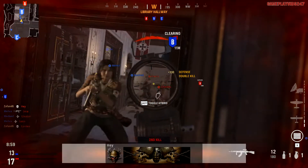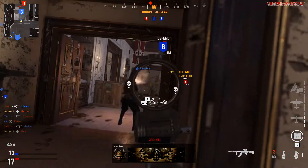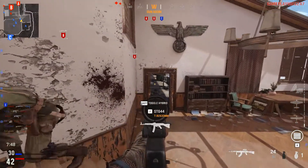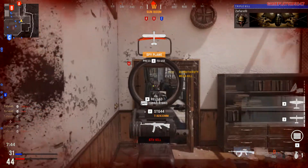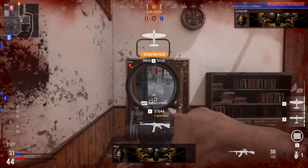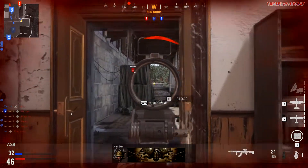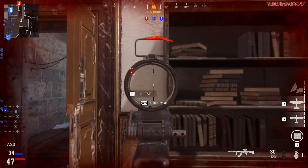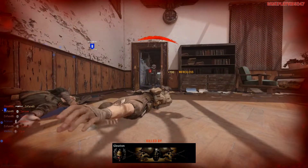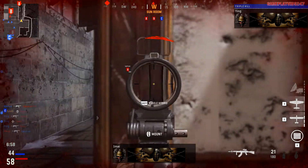This weapon, the AS44, is so powerful in my opinion with its burst fire. The way this class has set it up, it's pretty much a one-burst gun. If you can hit them in the chest, or of course in the head, they're going to be going down straight away. I've attached a 2.5x scope onto the AS44 — I can go down the hallway and just spam it and take down people like a knife cutting through butter.